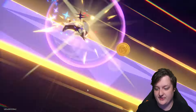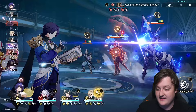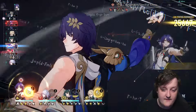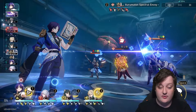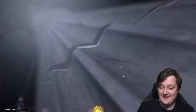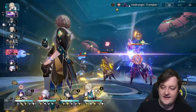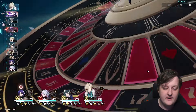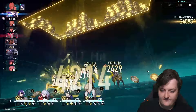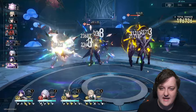Now we'll activate Topaz's ultimate since everything is lining up to aim for as much damage as possible. We hit the target, triggering a follow-up attack — it's still not down by a stack yet, so we still get the ultimate damage buff. We continue hitting the ultimate attack to maximize damage output, chaining follow-up attacks from Topaz and Numby, getting big burst numbers.